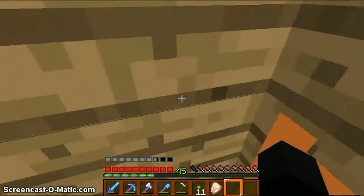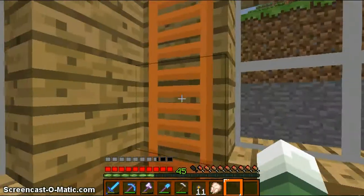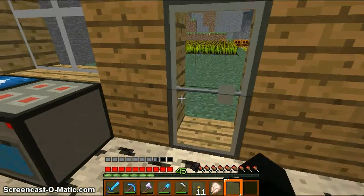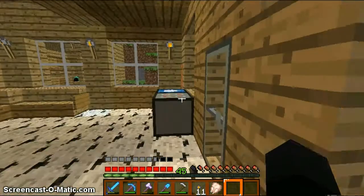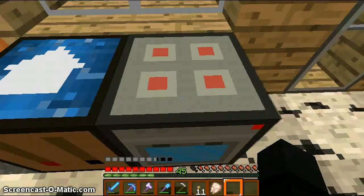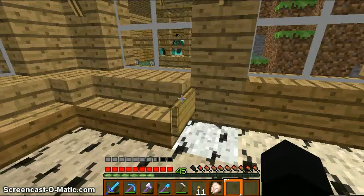Right now I'm in my survival world, and as you can see, you can see a few textures here. For instance, the ladder — kind of ugly — the door, the wooden door, and the glass here, the crafting table, which is just blueprints. You get the furnace, which is an oven.